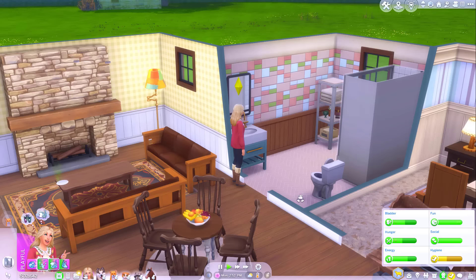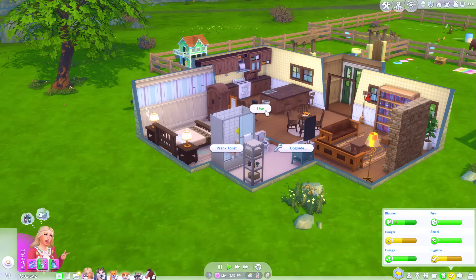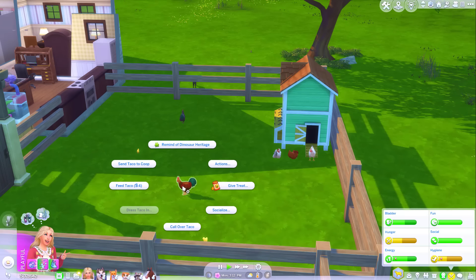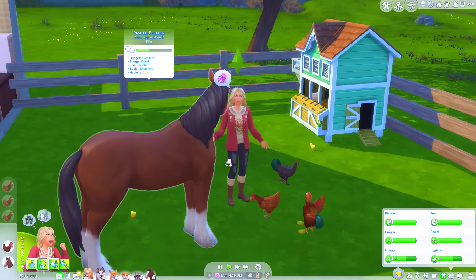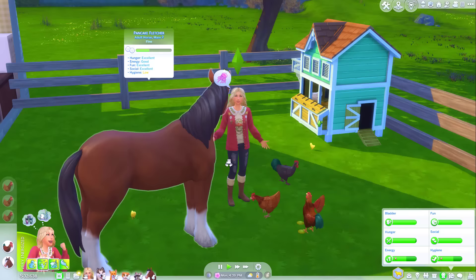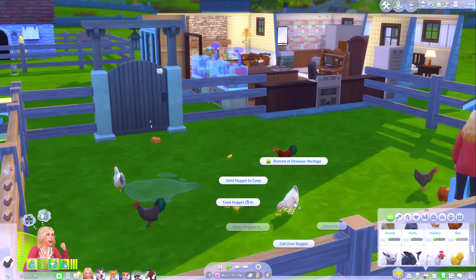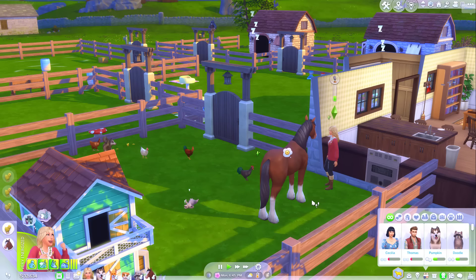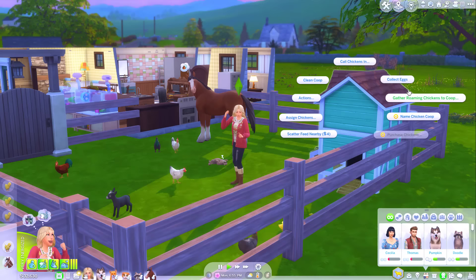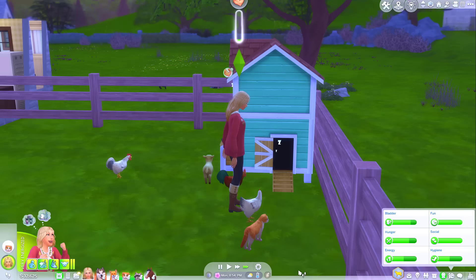I'm going to take the gift offered by Daisy the rabbit, and then we'll give her — well, I know she likes wool, but I have to offer a different type of gift apparently, so I guess we'll go for an egg. She gave me some green wool. Oh, she doesn't like eggs. Well, I don't really have anything else to offer you, Daisy. Our needs aren't too bad. Maybe we'll try socialising with the chickens first — it would be pretty cool if we could end this week having a friend relationship with every animal on this farm.